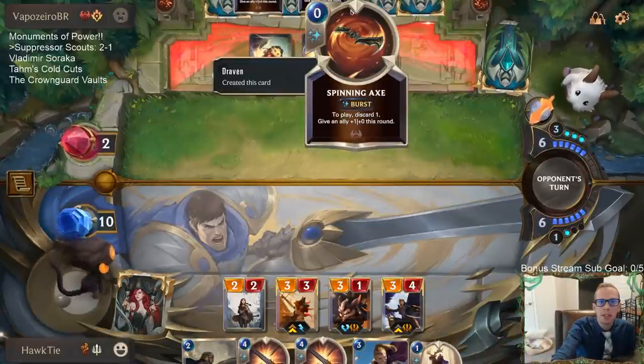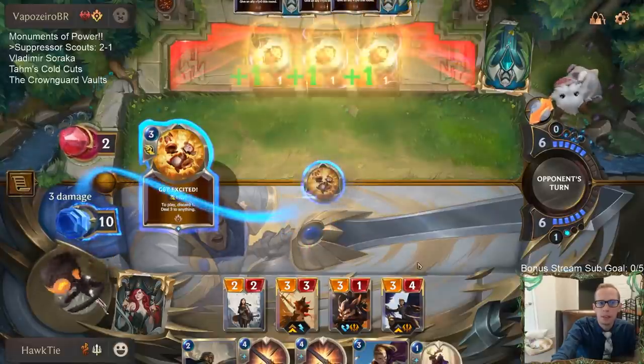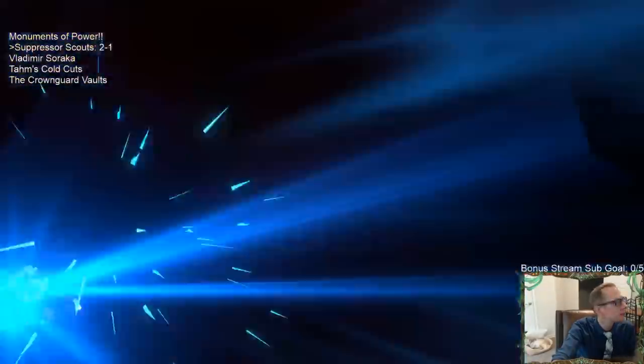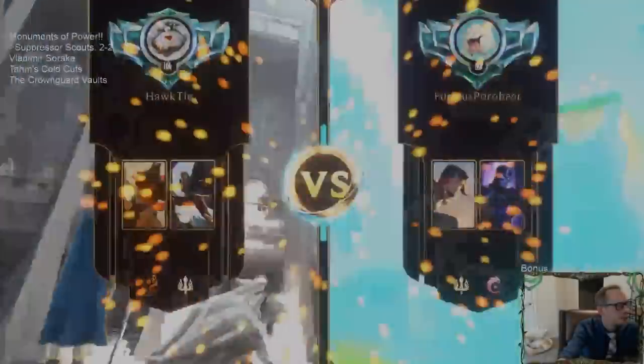If they have Vision, that's six damage, then seven, eight, nine. They have Get Excited with Vision. Defeated — that's too many. Legion Drummers for the challengers — we only have two challengers in the deck. Pretty easy Mulligan decisions: just mulligan the expensive cards.